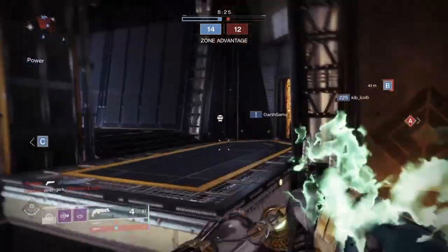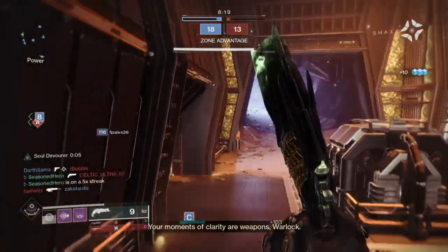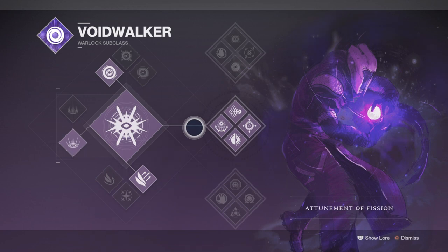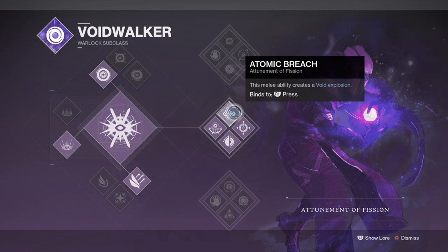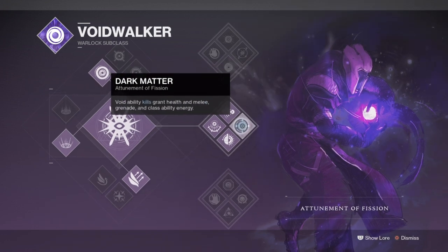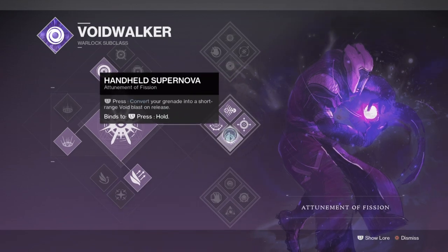The subclass chosen is Attunement of Fission, and we'll be using it mainly for the melee ability Atomic Breach that will allow you to one-shot players if touched by it. This subclass was at one point the most lethal Warlock class in game when first introduced because of the super armour being really strong and its usage of handheld supernova. When combined with Contraverse Hold it could one-shot players back to back and always reward you with a near full grenade charge again. With the extra protection Contraverse provided and how long it lasted, you could one-shot players without them getting a chance to shoot first.